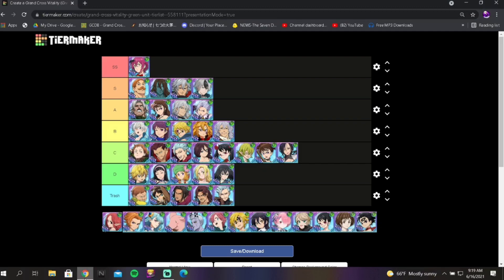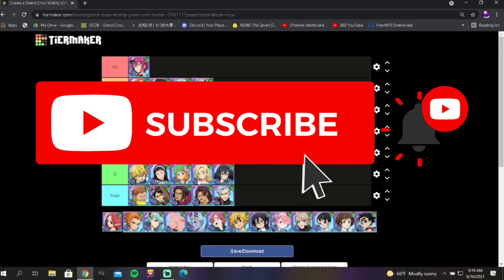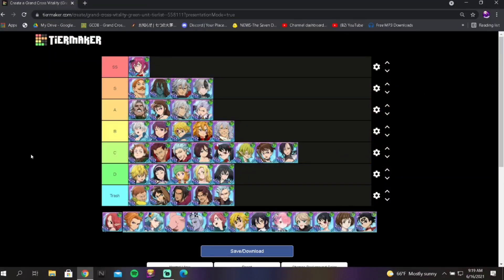We're doing a tier list. It's been four months since I did a tier list on green units, so the placement of units is different from last time and the changes are pretty big actually. You can see green gold — there's only one in SS tier, which is kind of insane. Some units stayed but definitely some have changed. Apologies if the audio sounds a little off, I'm still figuring out the best setup for my new mic stand and pop filter. But yeah, let's go ahead and get started.